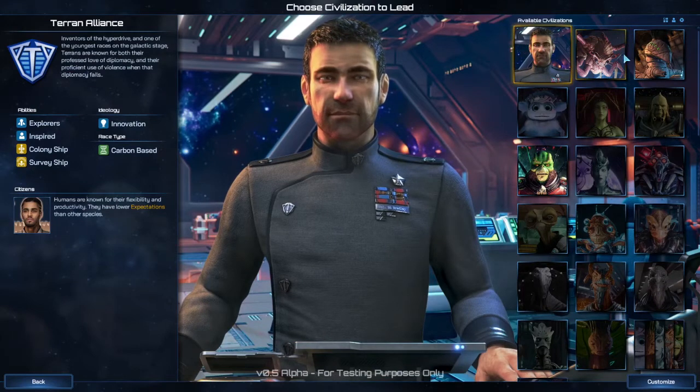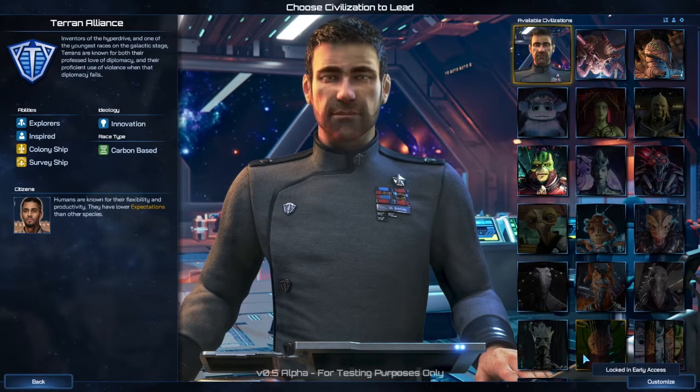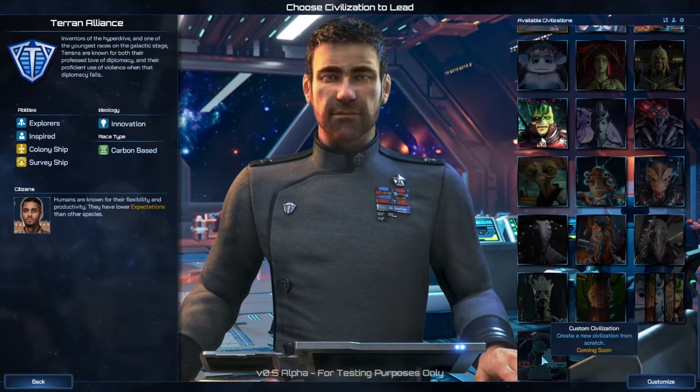We only have four playable races in the alpha version of the game, but it looks like the first version of the game is going to come with 17 different options, and there's going to be a customizable character.